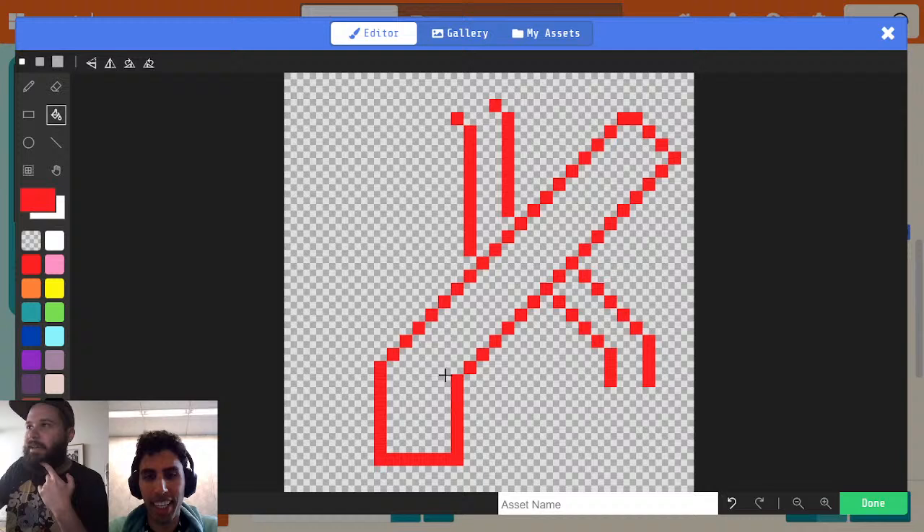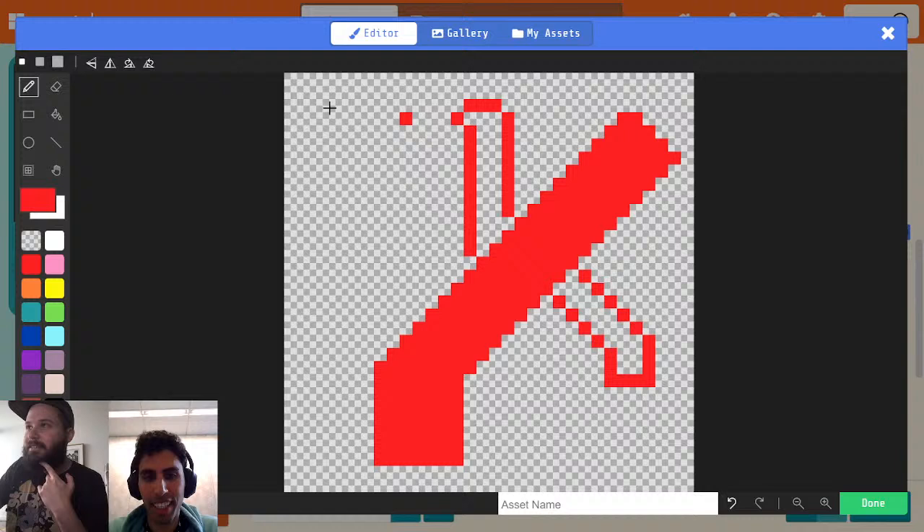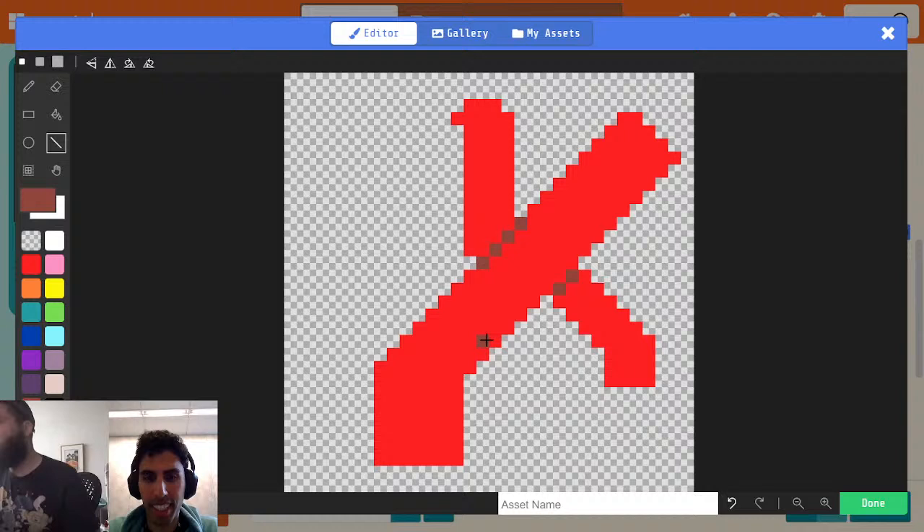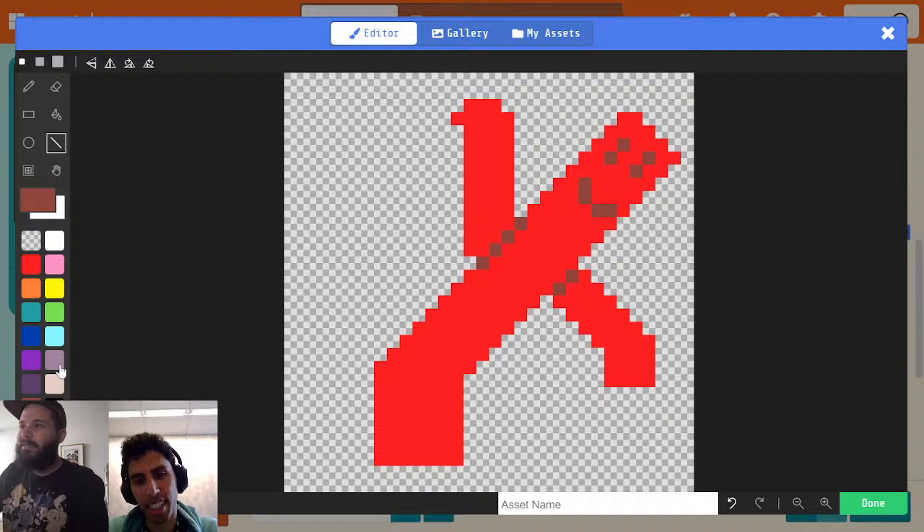All right. We're just going to mock out the sheet for now. That surprisingly looks way better than I feel like it's not easy to make it actually look like it, but it does look like it. So we're going to give them a face. A smile is going to be kind of tough, but that's okay. This is pretty rough, but I'm just going to make this guy as quickly as possible.